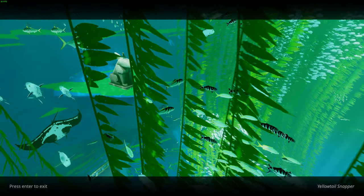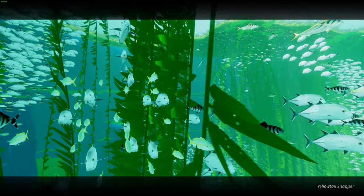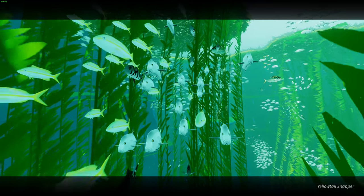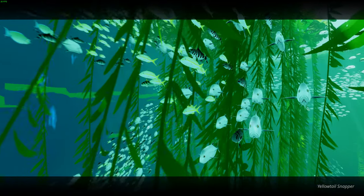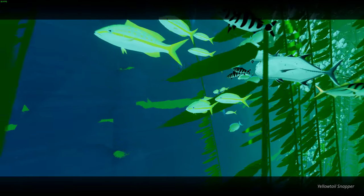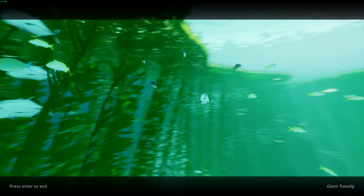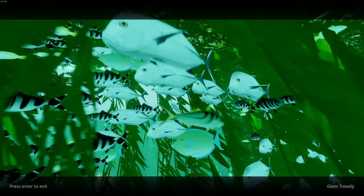These are yellowtail snapper — quite an abundant species found in the Gulf of Mexico and the Caribbean. They tend to live from near the surface to around 180 meters deep and are found a lot on coral reefs. They can get to about 86 centimeters long but often don't exceed 40 centimeters. The biggest one found was about 4.1 kilos. It's a very common recreational fish and often seen in aquariums and fish farms around the Florida Keys.